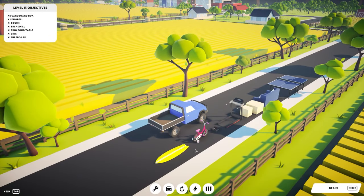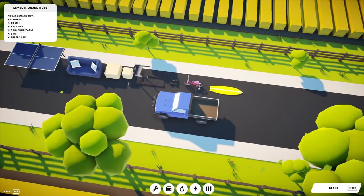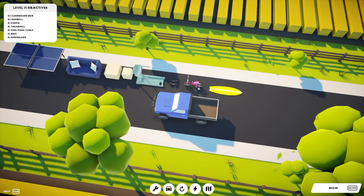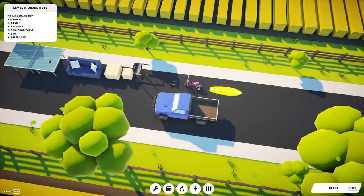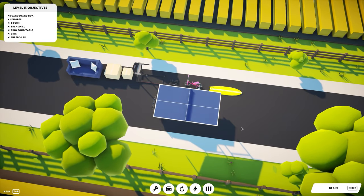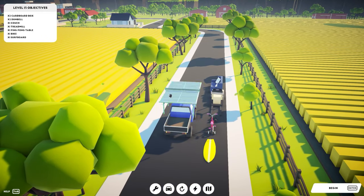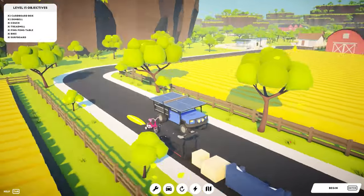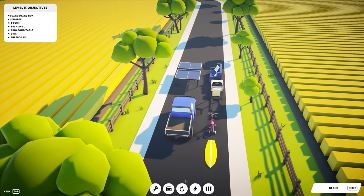One mission completed — let's see what the next one gives us. We have a couple of cardboard boxes, dumbbells, and two treadmills. I bet this sits right on the top there. Actually we can get a ping pong table roof effect if we really wanted to.